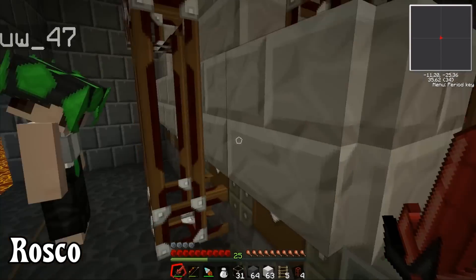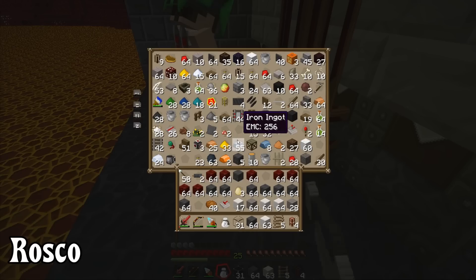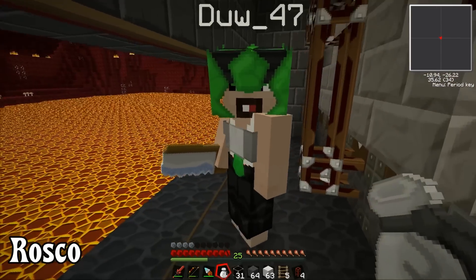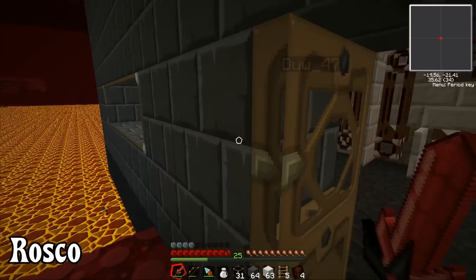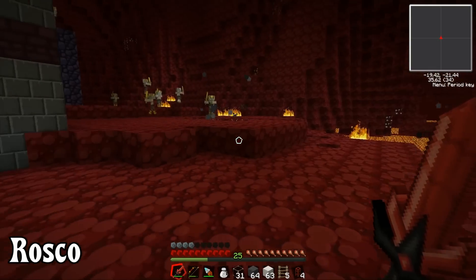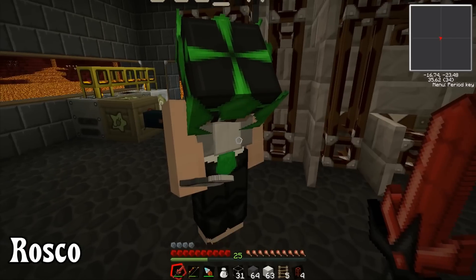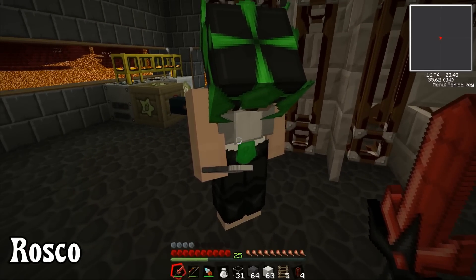We might need to make quite a few of these then. What we're going to do is we're going to make a repair chest. I gave you the saw there, didn't I? That could cut someone's head off. What would I like? I've got to watch out for the pigmen because they don't like us anymore.